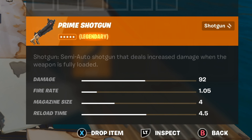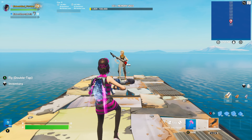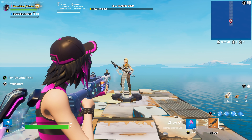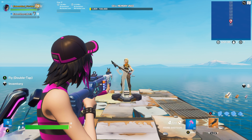So if we take a look right here, it says semi-auto shotgun that deals increased damage when the weapon is fully loaded. I'm going to mark the front of my bot's foot right there, and then we're going to go five meters out to right here. I'm only going to hit his body for each of these shots — I'll try to hit every pellet. I'm going to shoot in the same spot and we'll see how much damage each shot does.